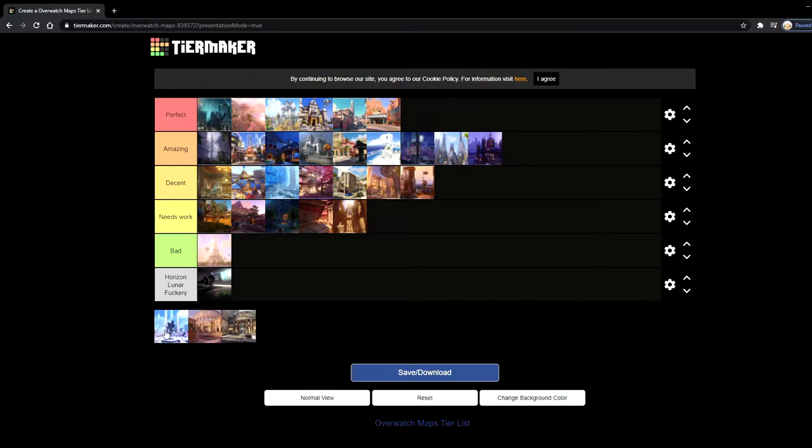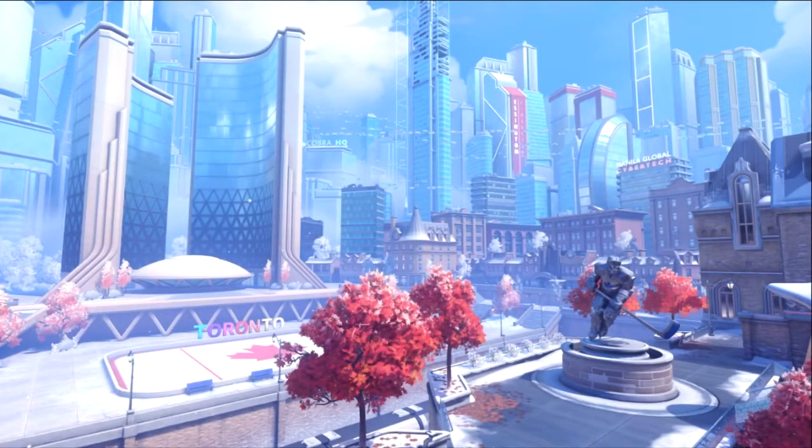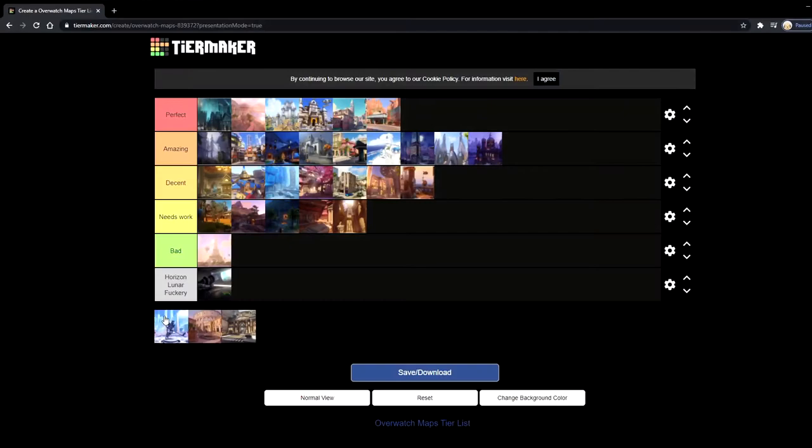Now we have our Overwatch 2 maps. First one is Toronto, which we saw in BlizzCon 2019 — it's the first ever Canadian map. I think it looks awesome. I love the blue colors and the pink contrasting with each other, and I love the snow. It's also the first ever push map ever introduced to Overwatch. Gameplay-wise, from the Overwatch 2 PvP footage I've seen, which has always been on Toronto, it actually looks pretty good. I do like how push looks and I think it'll be a pretty balanced and fun game mode. I'm gonna put Toronto in amazing.